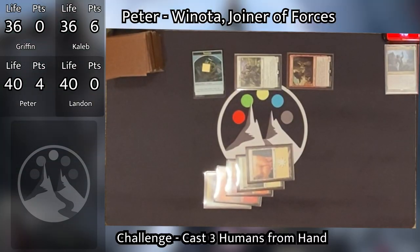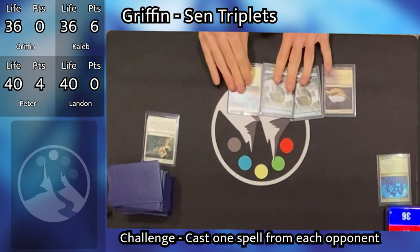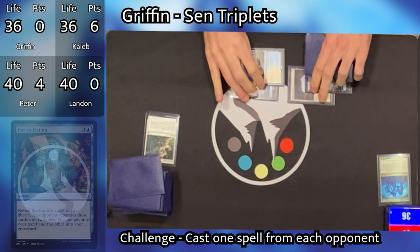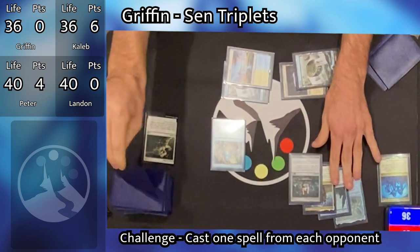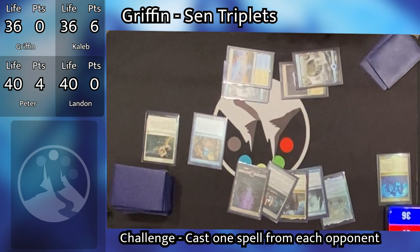Peter still goes to combat and swings Verge Rangers and Dockside Extortionist at Caleb, hitting Caleb for four, then passes. Griffin untaps and draws, ready to cash in on that favor Peter owes him. He taps out for Fact or Fiction, pulling Chromatic Orrery, Paradox Haze, Kuneros Hound of Athreos, Strionic Resonator, and a Swamp off the top. Peter needs to separate these into two piles and Griffin gets to choose one pile to keep.